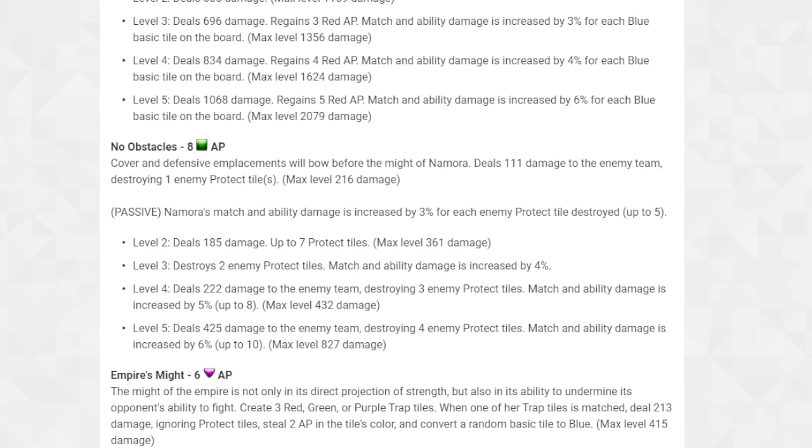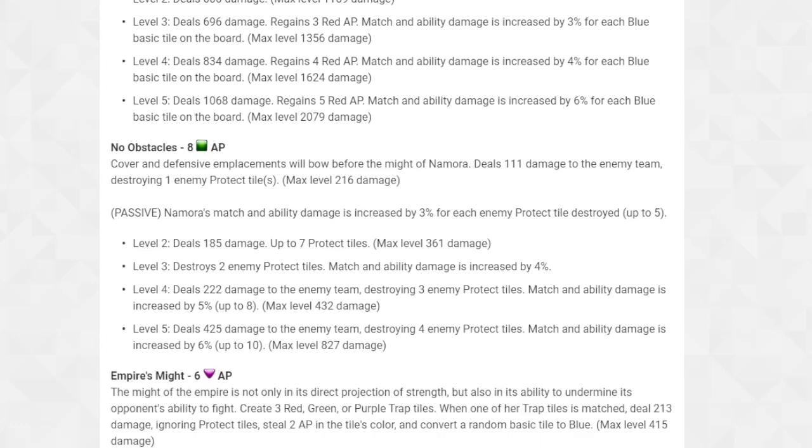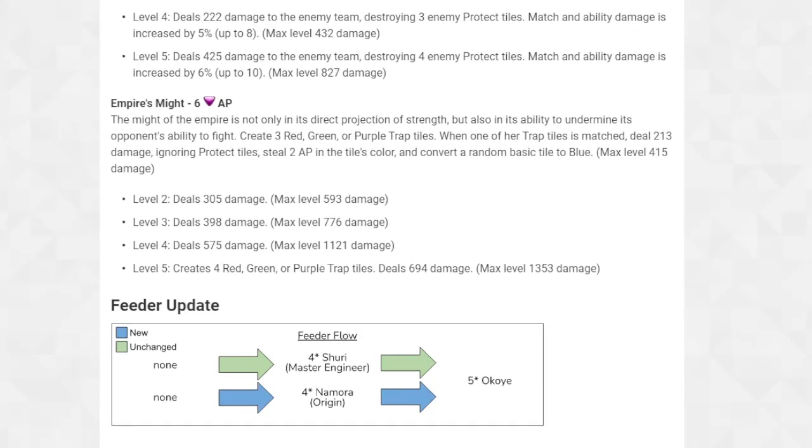I kind of get why they gave him the rework buffs the way they did, but they still could have made him better. It would be understandable if Namora's abilities all cost around 6-7 AP. As far as I can tell she's a 5-5-3 character for now. Her Purple ability, 'Empire's Might,' costs 6 AP. Create three Red, Green, or Purple trap tiles; when one is matched, deal 213 damage ignoring protect tiles, steal 2 AP in the tile's color, and convert a random basic tile to blue.